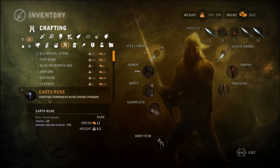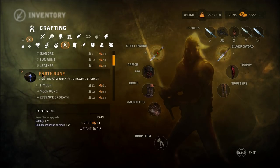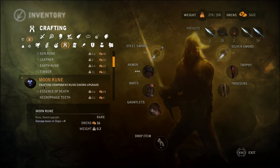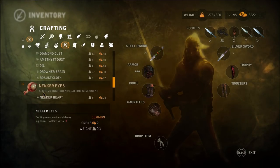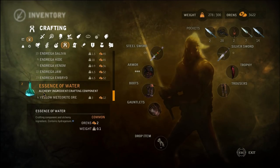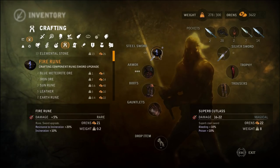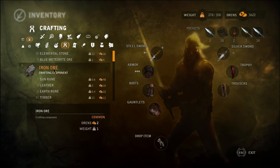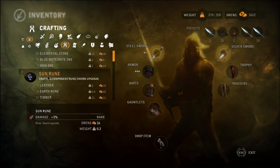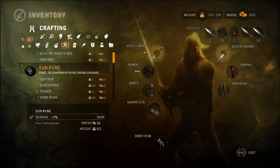Damage reduction on block - that's gonna be useless because I never remember to block. Moon rune? Damage bonus on signs. Nah. That's pretty much all I got. Okay, so I think what I'm gonna do is put a fire rune on this. And I will put another... did I only have one? I think so. Dang! I thought I had more.